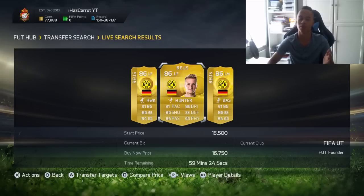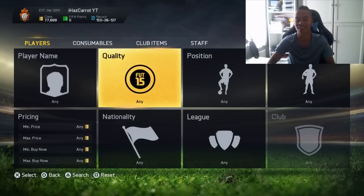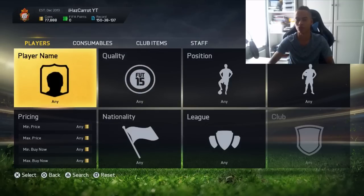You can basically invest in any players, and there are three different ways you can invest. You can invest in good players — the likes of Royce, Courtois, and if you have more money, maybe Messi. But I'd say players like Royce, maybe Schweinsteiger.